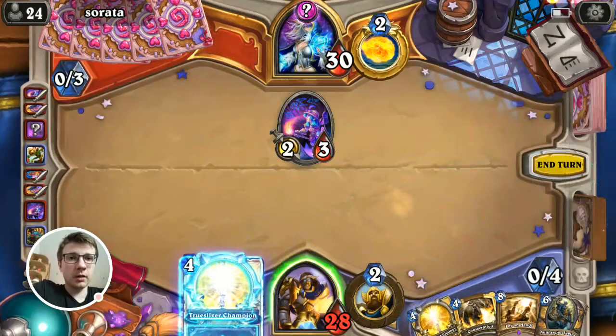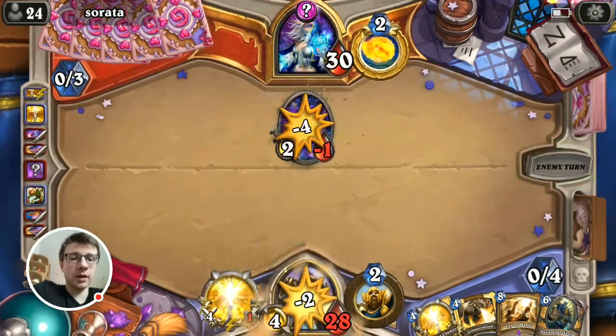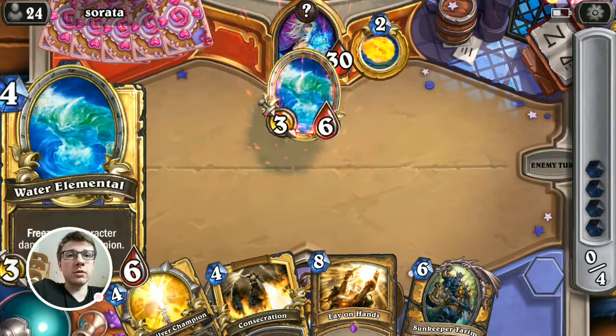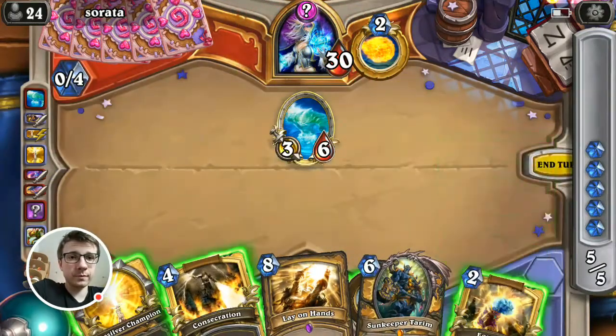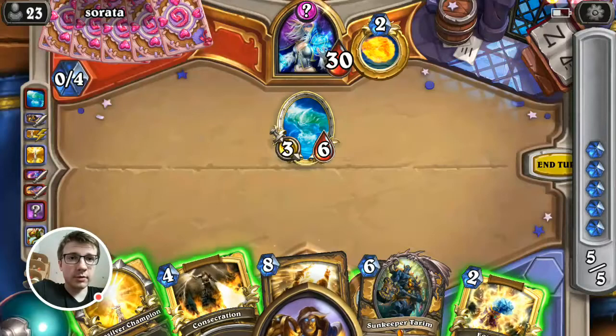Now we're killing this minion. It's important to leave some healing for the late game because this mage is basically about burning you down in the late game. This is actually a pretty interesting addition — this is the first time I see a list like that. We can kill it with Consecration.